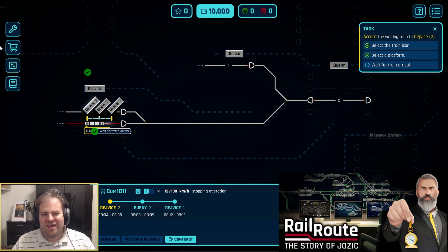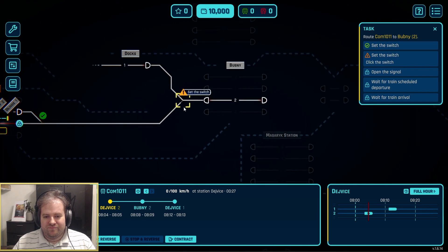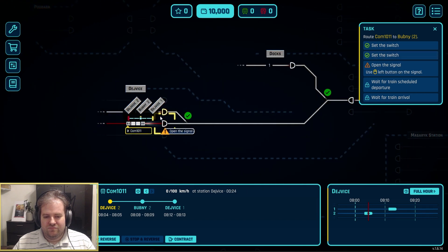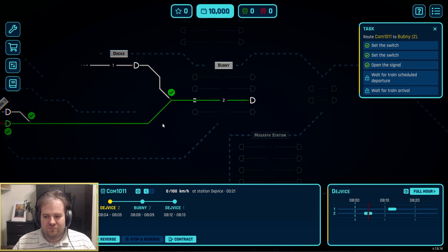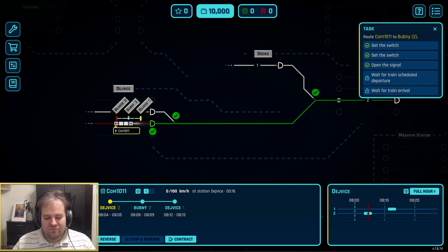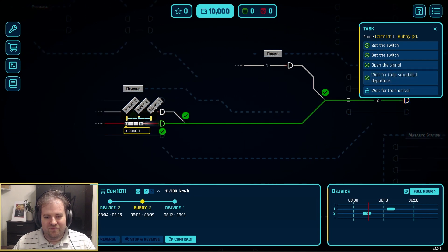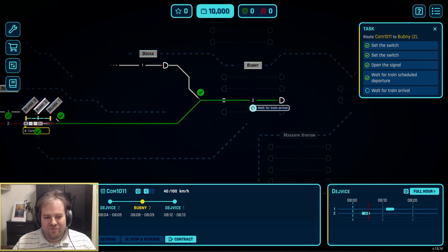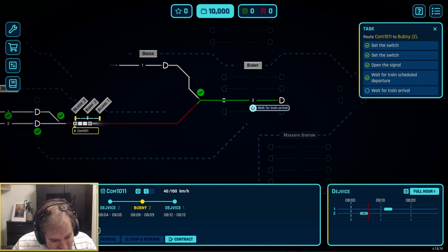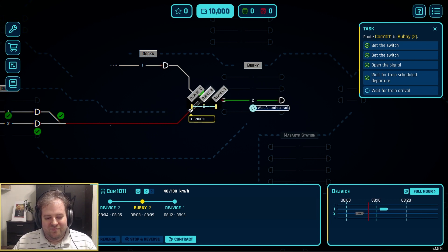And now we turn to something that is definitely not as hands-off, and that is Rail Route: The Story of Yozik. This is a kind of free expansion and more story-driven companion to the game Rail Route. This is a management sim about running and keeping trains going. It is your job to make sure the trains arrive on time, and that is a lot harder than it sounds. You'll need to figure out what routes to send trains on, when to send them, as well as changing how the different switches will operate in terms of which rails will go where.